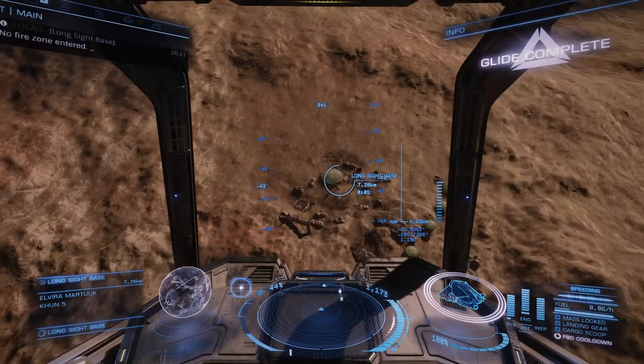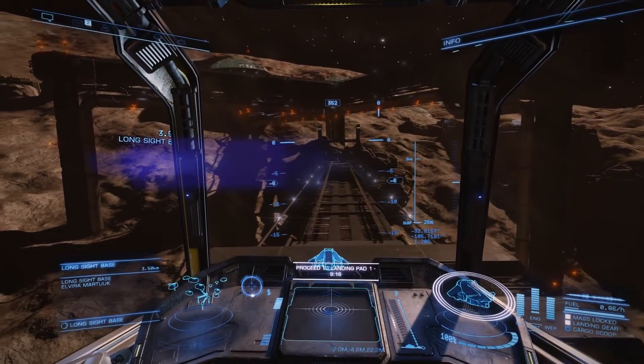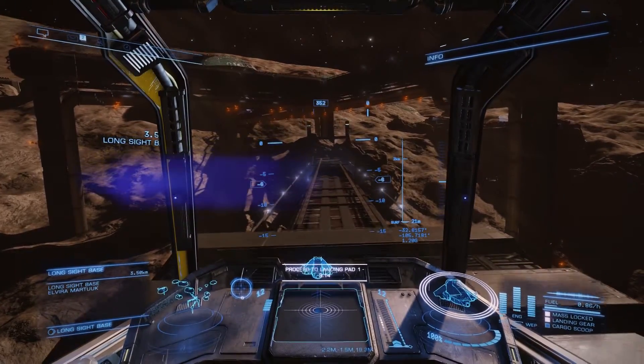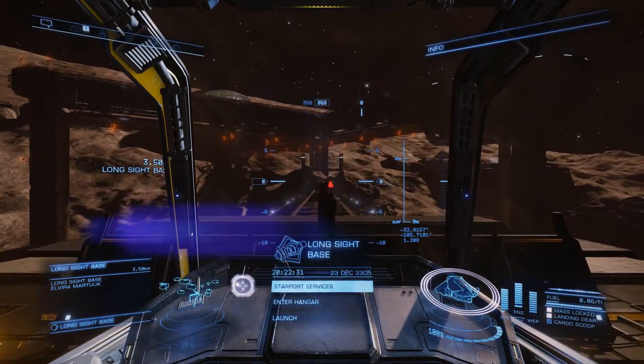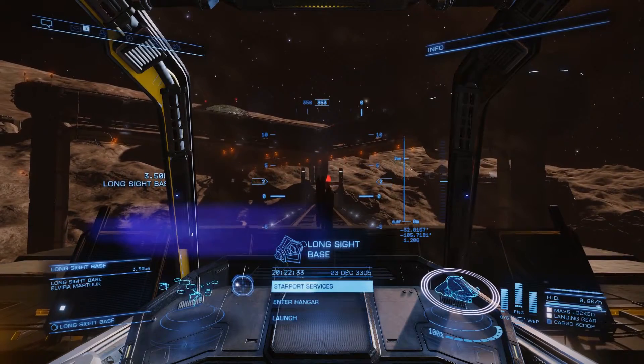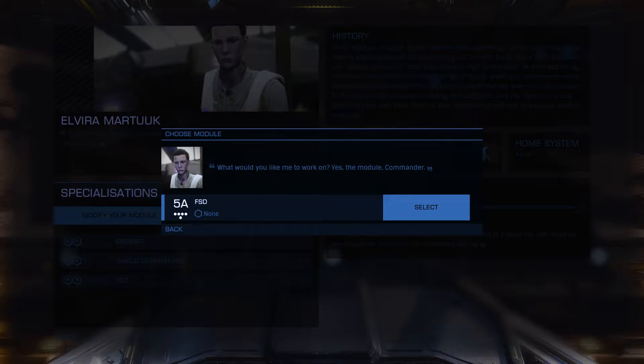Uh-oh. Stop. Second landing attempt — let's see this again. I can't really confirm, but I just know that the gravity on some planets is awful. Let's get back to the engineer's workshop and try to modify our FSD drive.